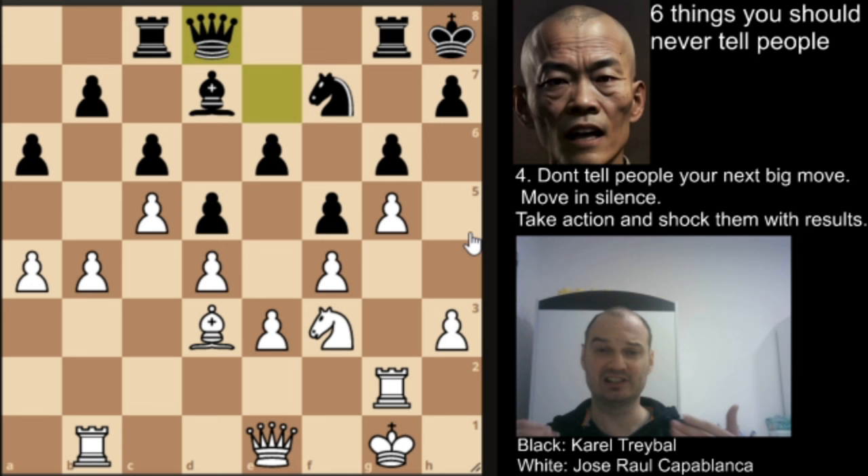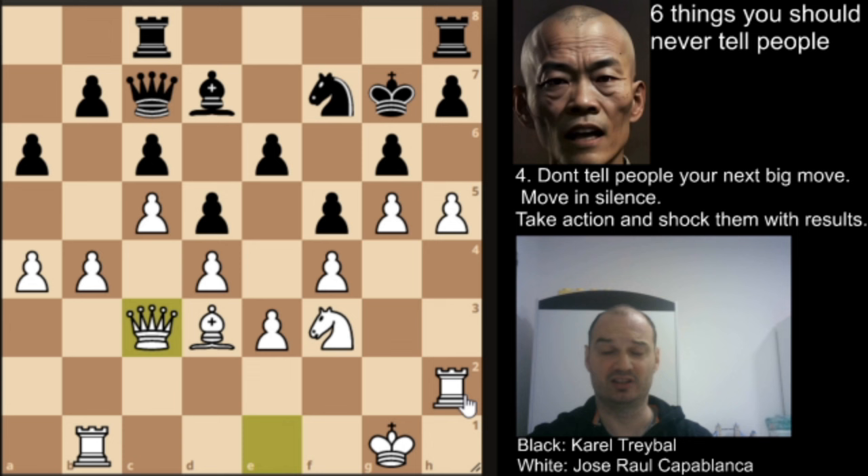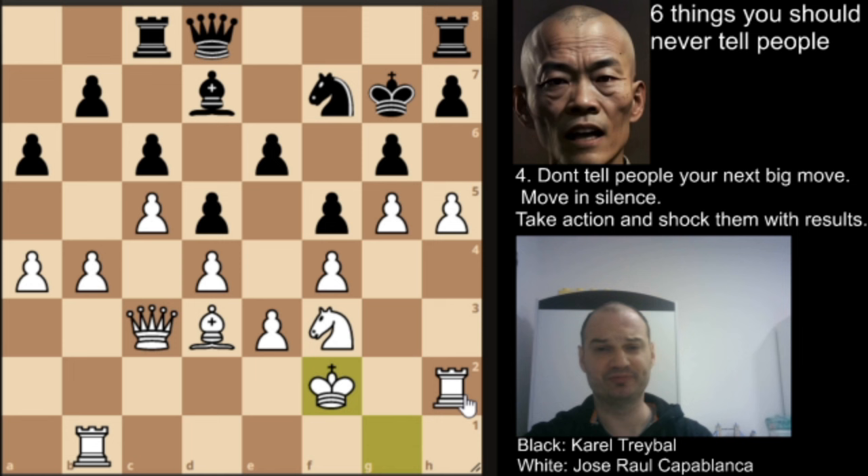We have rook to d8, h4 expanding on the kingside further, king to g7, h5. Now it is not good to take this pawn because white's queen will go here and pick up this pawn and create more threats on the h file. We have rook to h8, rook to h2, queen to c7. We have queen to c3 by Capablanca and queen to d8 just shuffling around. King to f2 — he is going to a better square — and then queen to c7. There is no active plan for black, and white piles up on the h file.